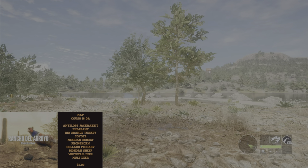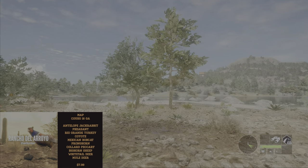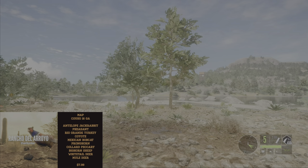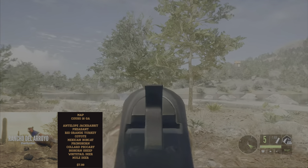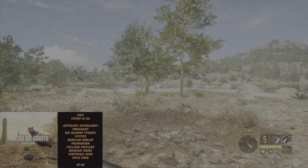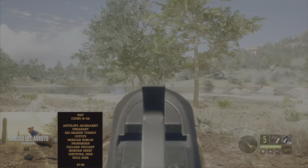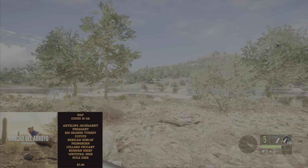Our next map takes us to Mexico — Rancho Del Arroyo. That map is special because it gives you the opportunity to get the 16 gauge Model 1897, the Cuso 1897. You can also get the Soldado, which comes with the missions. Once you get through enough missions you unlock this shotgun — a nice pump 16 gauge that holds five shells. As a beginner, you can unlock this early and get a shotgun without spending any money, with up to five shells versus the usual three.